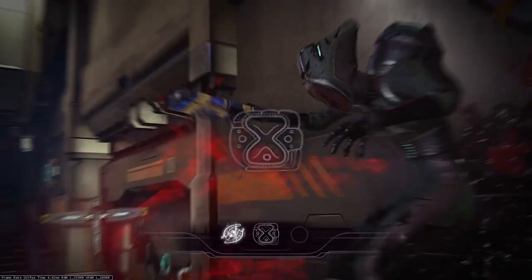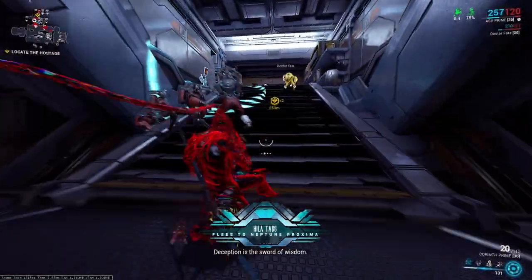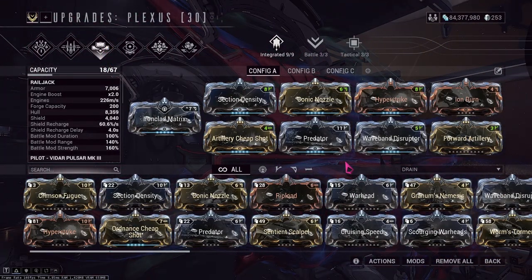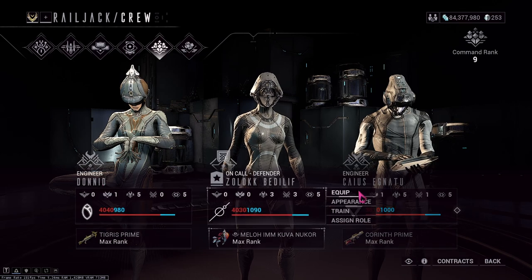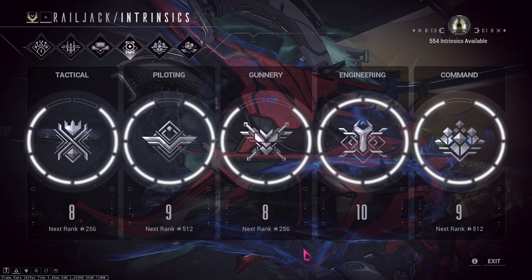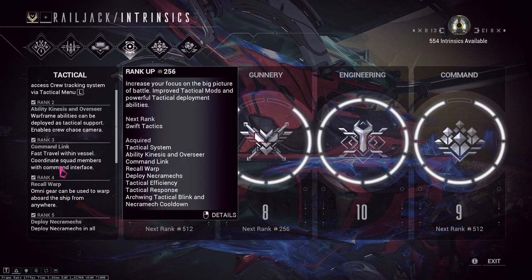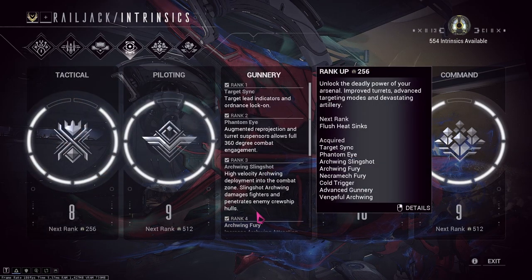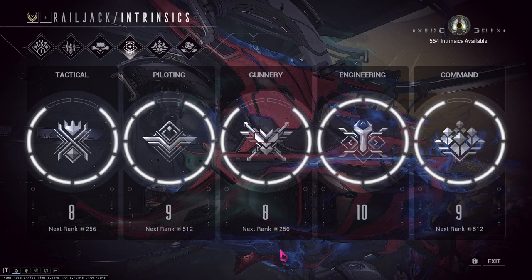When you have successfully found the correct sequence for your Parazon, your sister will flee to the Neptune Proxima. Now it's time to hop into your Railjack for the final confrontation. The mods on your Plexus don't particularly matter as long as you have crew members to repair your ship if it runs out of health. For intrinsics, you will need one of them to be Rank 5 to access the mission. I would recommend at least Rank 4 Tactical so that you can recall back to your Railjack and fast travel inside of it, and Rank 3 Gunnery to have access to the Slingshot. This will decrease the amount of time it takes to kill the cruise ships. You need to destroy two of them as well as two security nodes.